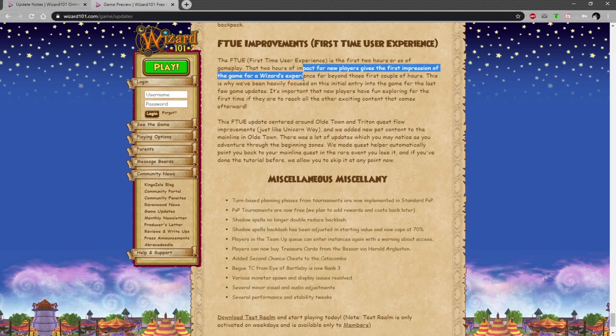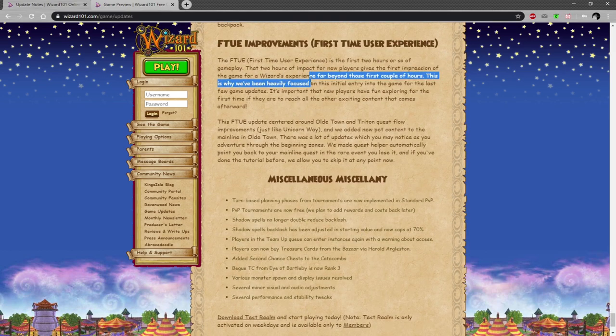First time user experience: it's the first two hours or so of gameplay. They've already changed a bit of it. This is centered around Old Town and Triton Quest flow improvements, just like Unicorn Way, and they've added new pet content to the mainline in Old Town. There's a quest helper that automatically points you back to the mainline quest in the rare event you lose it. If you've done the tutorial before, you can skip it at any point, which is fantastic.